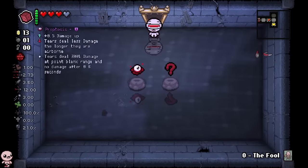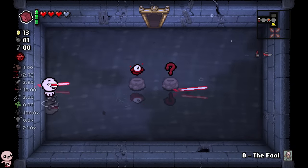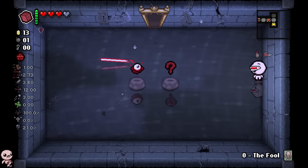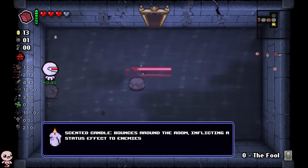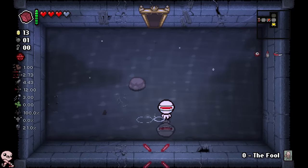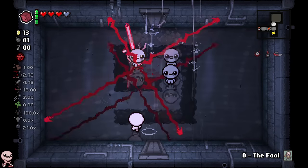We get a dime and then down here we get Proptosis. Should I see how Proptosis works? My thing is, I have infinite range with TechL. I don't really know how these synergies work for this item specifically, but it looks like I have infinite range. It looks like TechL works pretty decently with synergies — we have a humongous Proptosis-tier laser in front of me, and then it disappears.